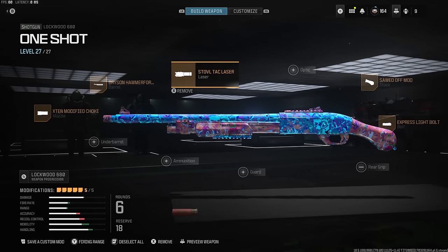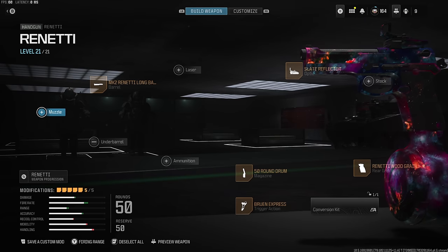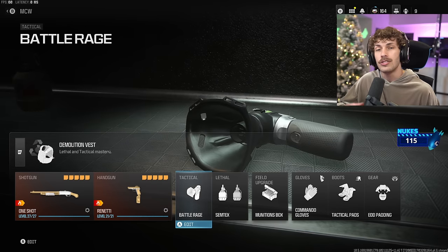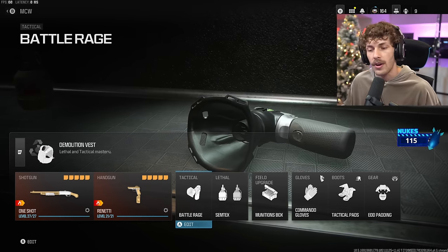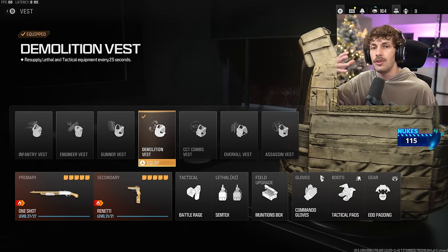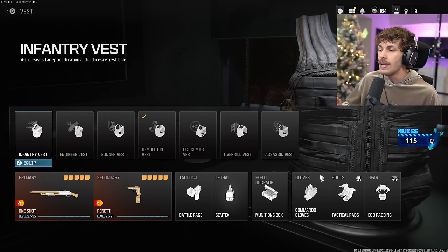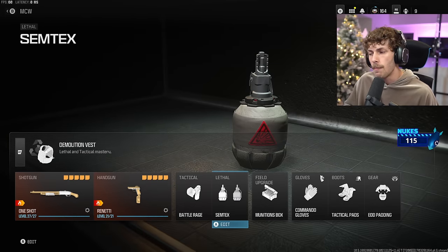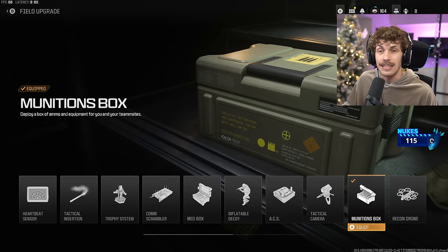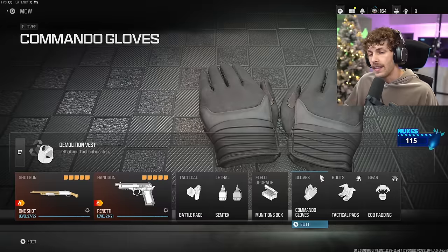Make sure you copy my perks. For the screenshot of this build, we've got the Renetti as our secondary — it's like an SMG with lots of ammo, good damage range, and mobility. Running Battle Rage lets you regenerate health quicker and reduces the effect of stuns. With Demolition you can replenish it, though it only gives your stuff back every 25 seconds. You could also run Overkill for a better secondary, or Infantry Vest so you can tac-sprint longer. I like Demolition so I can chuck out semtexes. For the field upgrade, I've got the Munitions Box for nuke attempts.